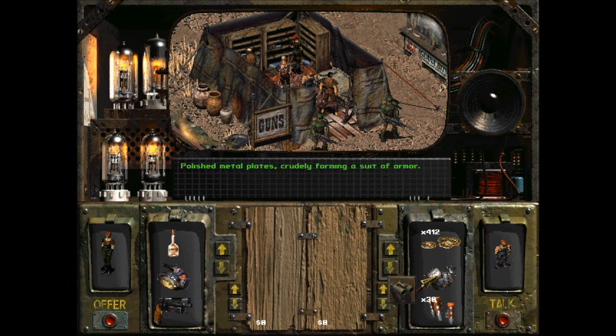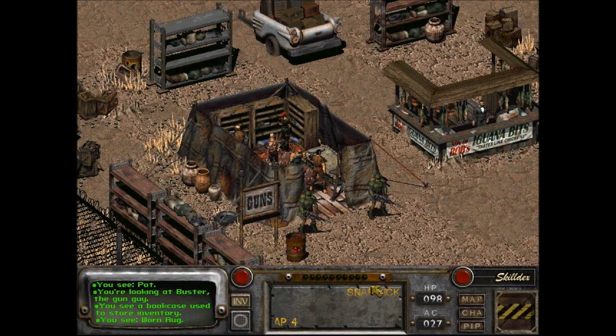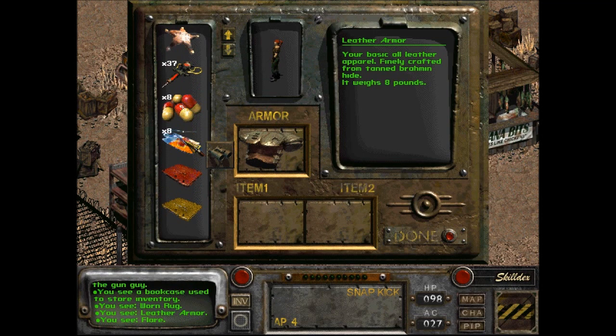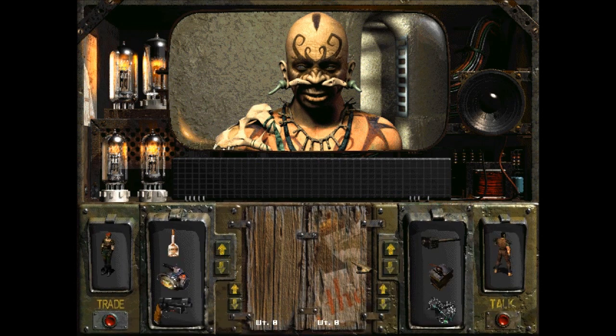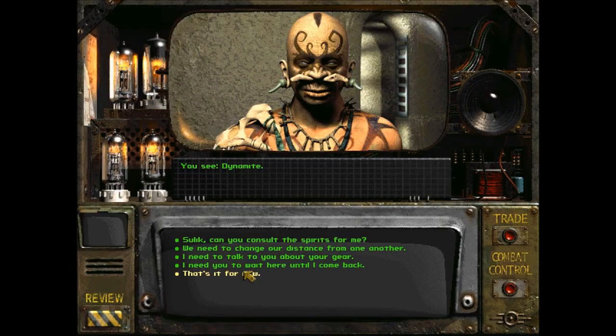Polished metal plates crudely forming a suit of armor. Thing is, it's gonna be a lot heavier than this. Let me just double check, cause I think one of us might have it. Whatcha be needin'? He has the Mega Powerfest. He doesn't have it. He's holding onto my flamethrower for me. He doesn't have one of the guns I want to sell anyway.